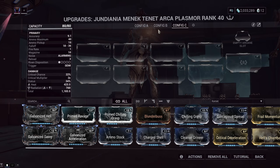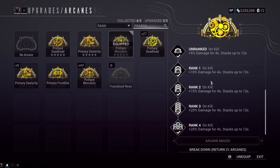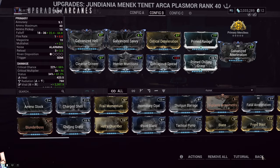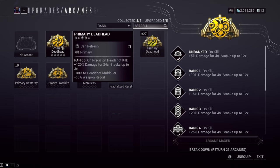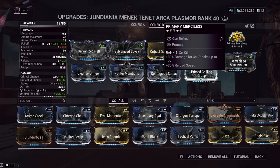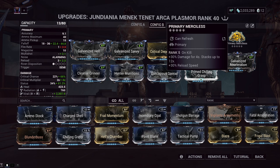And here it is! Starting off with our Arcane, we are using Primary Merciless. At max rank, this gives you a total of 360% more base damage at 12 stacks and reload speed. Like I said earlier, you can get headshots really easily with the Arcaplasmore. Personally I find the extra reload speed more useful than the headshot multiplier, because again it does have that headshot multiplier of 1. So the addition of the 30% off of Galvanized Primary Deadhead — I think the reload speed is more useful.